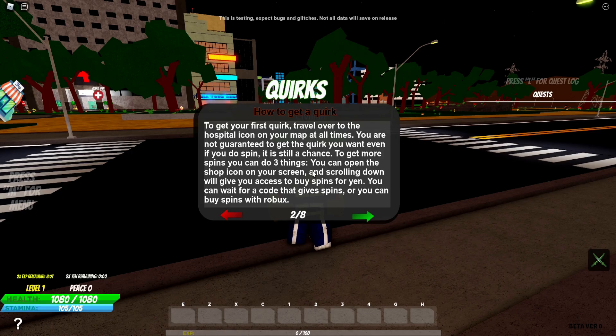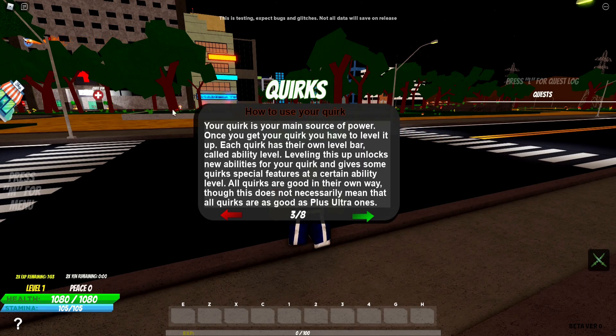To get more spins, you can do three things: open the shop icon on your screen — scrolling down will give you access to buy spins for yen; you can wait for a code to give spins; or you can buy spins with Robux. Your quirk is your main source of power. Once you get your quirk, you have to level it up. Each quirk has their own level bar called Ability Level. Leveling this up unlocks new abilities for your quirk and gives some quirk special features at a certain ability level. All quirks are good in their own way, though this does not necessarily mean that all quirks are as good as the plus ultra ones.